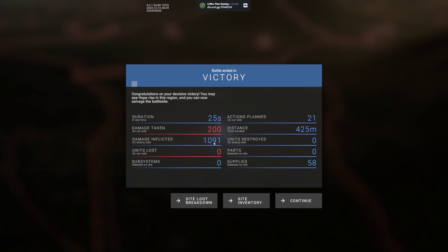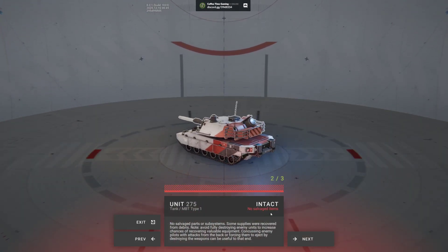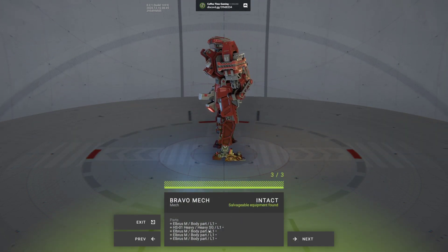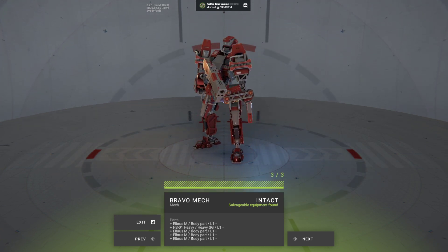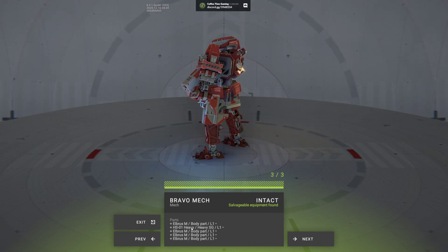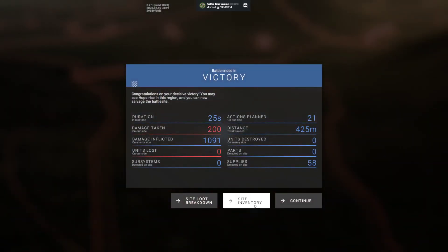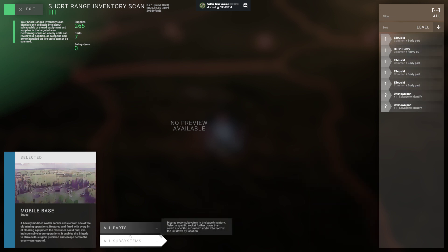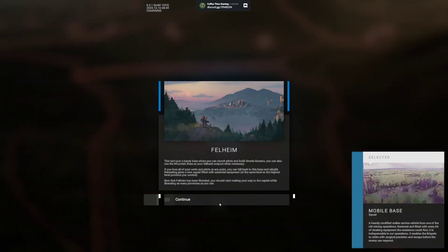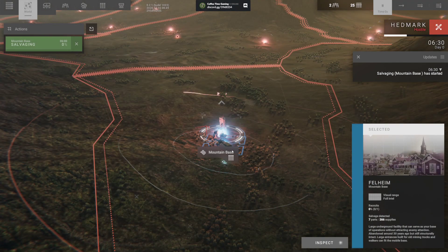They did one-fifth the damage we did to them. Side loot breakdown — no salvage items... come on. Oh, four body parts, that's great. And the heavy shotgun — it's mediocre at least. We have some good stuff here. Salvage and manufacture small screen — that's going to be helpful in the future.